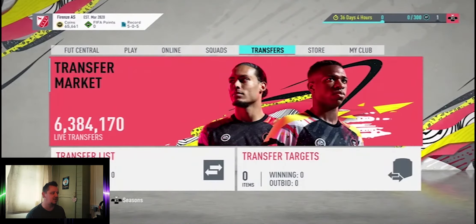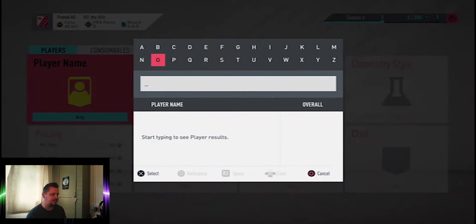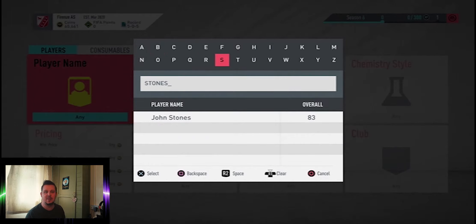We'll get into the trading today — we're going to try and get to 80,500 coins. We'll go and have a look at John Stones. As always I'll show you the first item I manage to pick up, and after that it may well be a case that unless I get some amazing snipes, I'll just show you once we have the 15,000 coins in the bank.